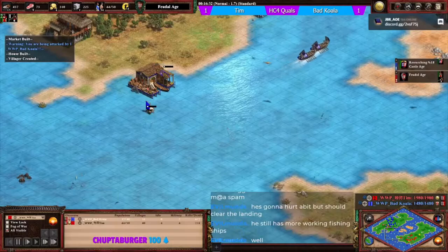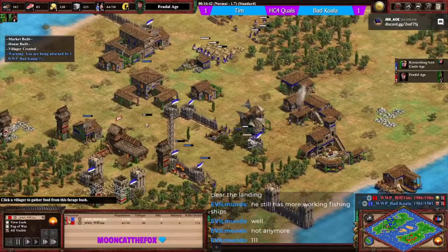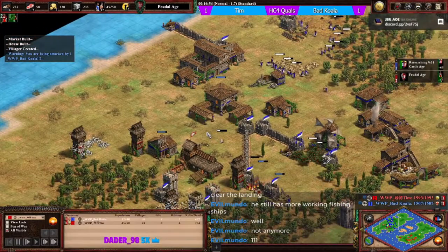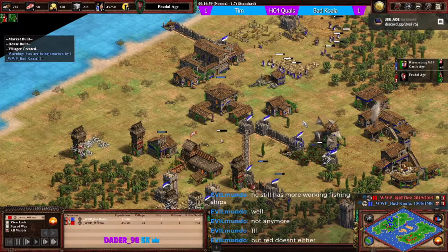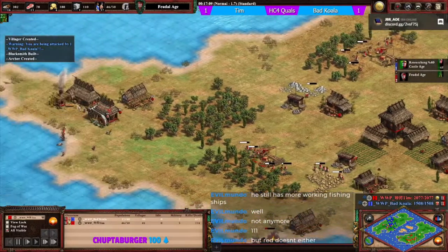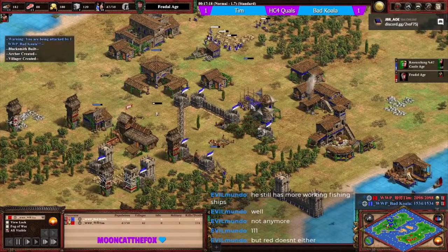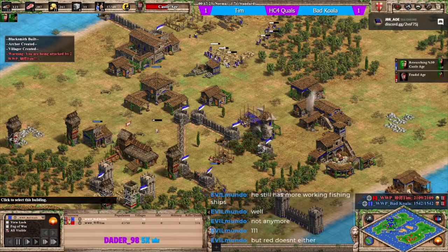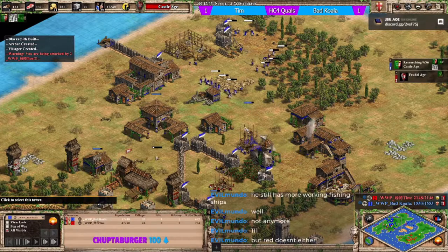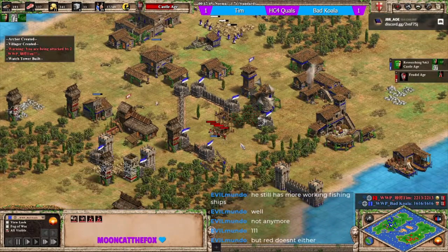Tim is now down to one fishing ship and one fisherman. The berries are going to get denied - no villagers under the TC even. This is koala's one defensive tower. It's hoped he can get knights and siege up to protect his gold. He needs to make sure he wins the tower war.